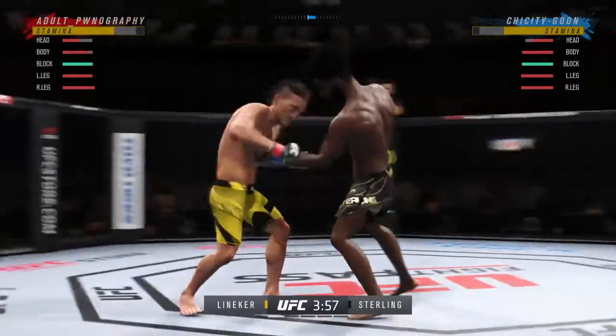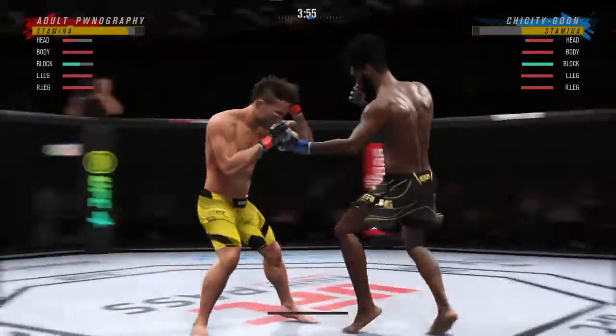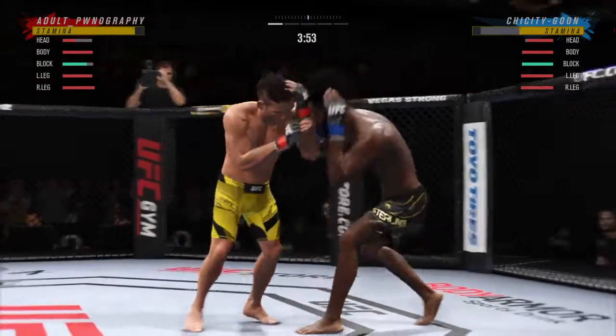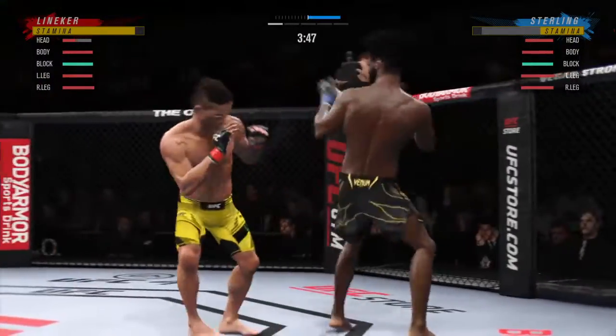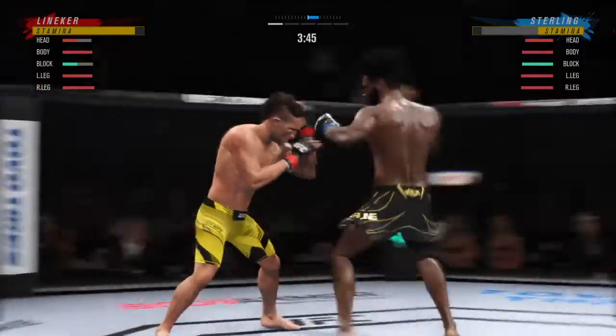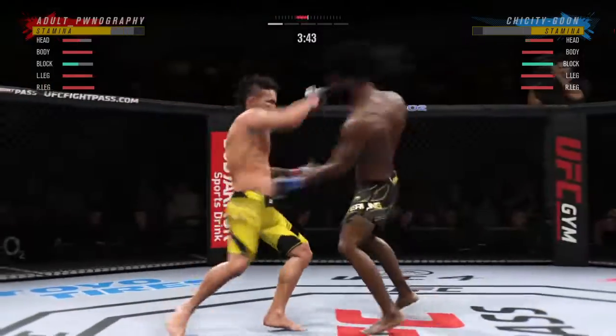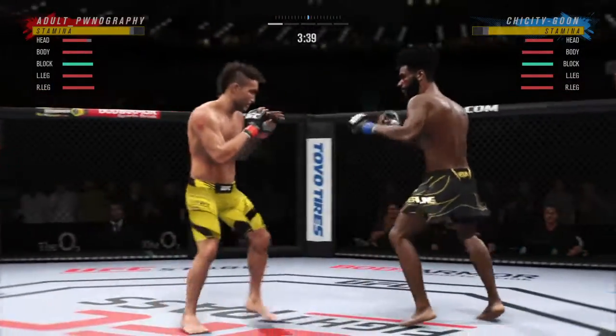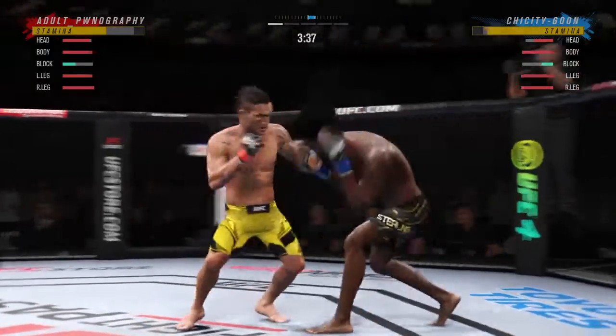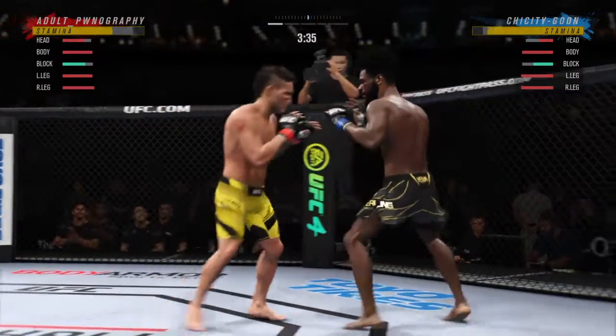Lineker gets caught by the elbow. Big powerful punch lands. Now he gets back to range. He tags him with the straight — nice job there by Sterling. Lineker gets absolutely punished by that head kick. He landed the right hand there. DC, headgear's not allowed, but he has raised the hands and he's doing a nice job protecting himself.